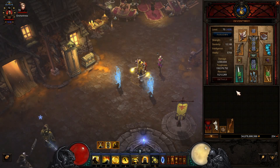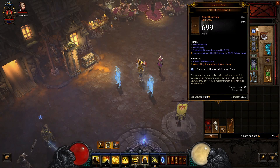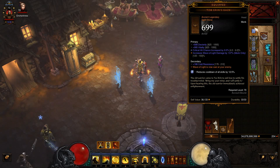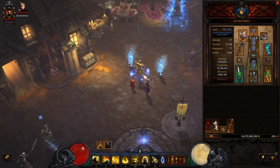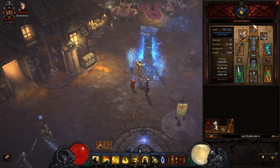Because the build is based around the Wave of Light, we want to focus on items that enhance that. We want the Zoe's Kryn's Gaze helmet because it increases Wave of Light damage by up to 150%, and Wave of Light is now cast at your enemy instead of on top of you. So you can do a ranged attack — I can throw it over there, whereas prior it would just be cast on top of you.